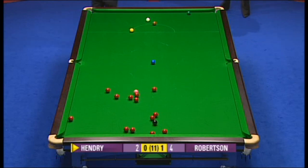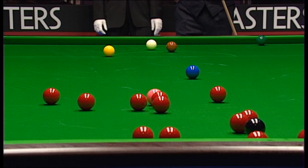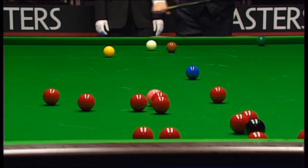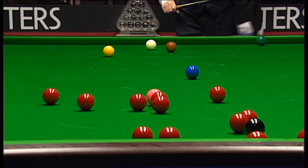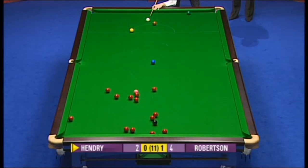The long pot screwed back for the blue is very, very risky — it's a possibility though. You can just see the red below the pink, but unfortunately can't see it thick enough to make sure he misses the kiss on the two reds above the black. He's being aggressive here.